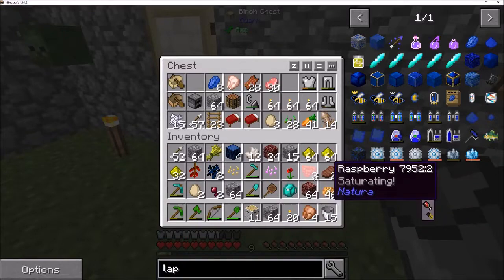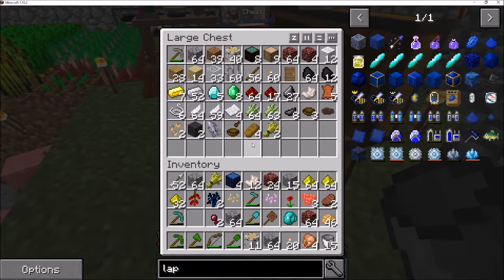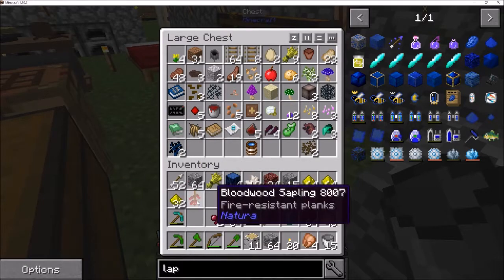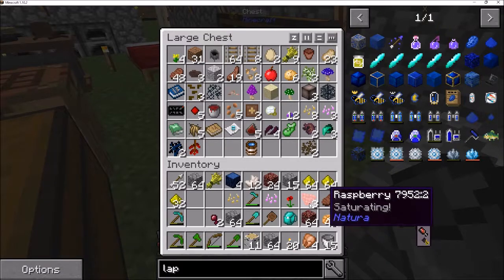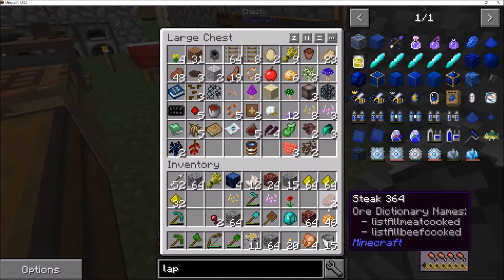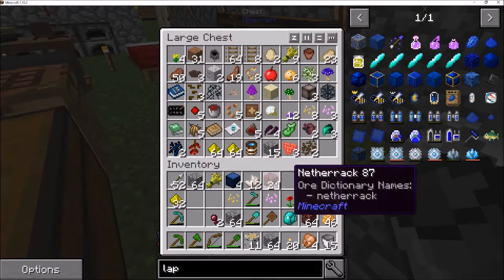I want to show you something in the nether. I actually planted some fusewood saplings. I'm just throwing stuff in here because I want it out of my inventory but I'm not really sorting it. Oh yeah, caps lock is not shift — that would explain it.